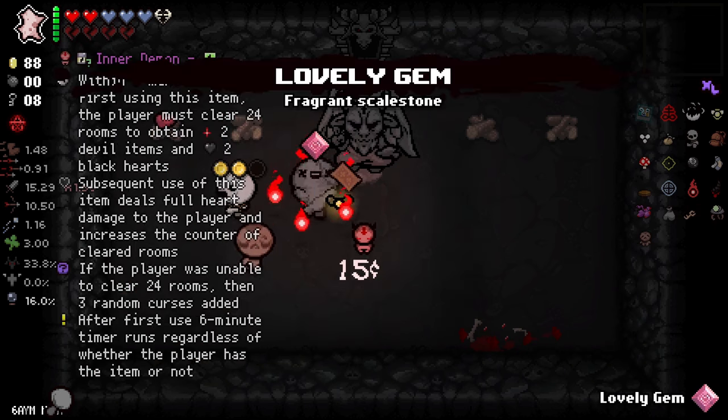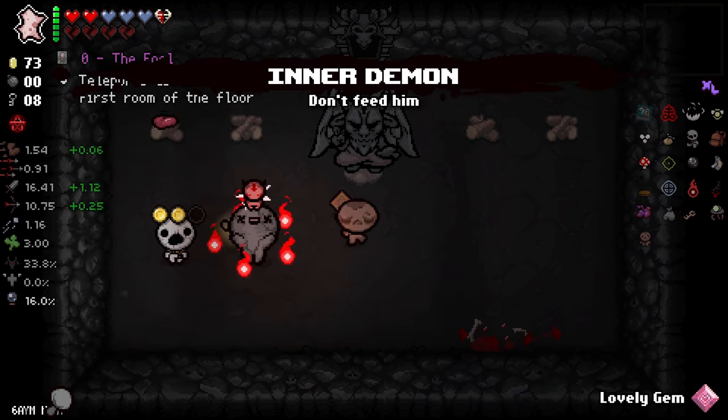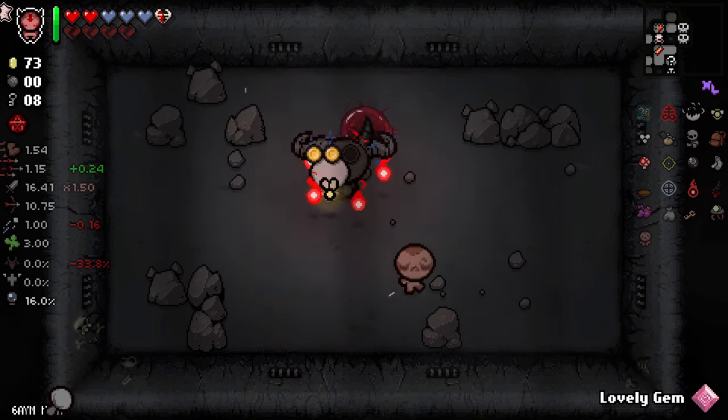And Inner Demon: within six minutes of first using this item, the player must clear 24 rooms to obtain two devil items and two black hearts. Subsequent use deals four heart damage and increases the cleared room counter. If unable to clear 24 rooms, three random curses are added. Let's take that and use it on the next floor because of the six minutes and 24 rooms.